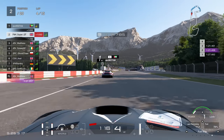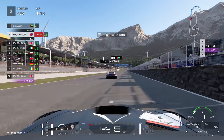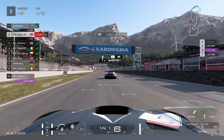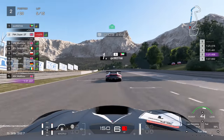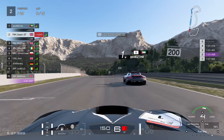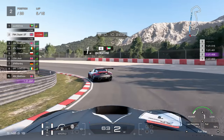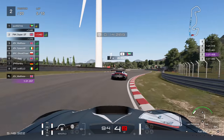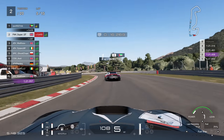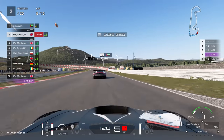Coming out of the final turn on lap four, he tries to break the tow but I'm alert and reacting very quickly. You can see just how much I'm gaining by using the slipstream. If you're one second behind — just outside slipstream range — you have to decide: do I need to push to get into that slipstream, or do I wait? I would say probably best to push if you're that close.